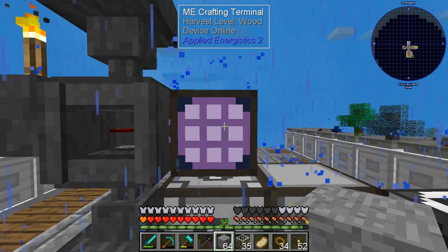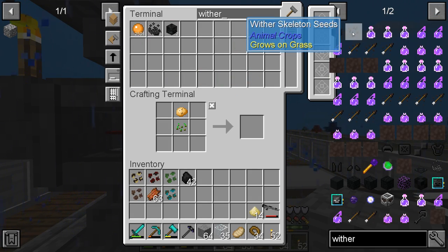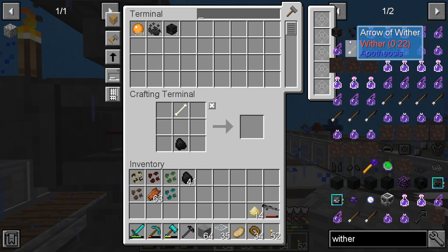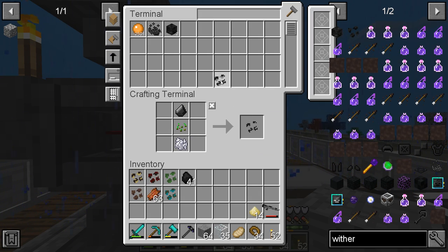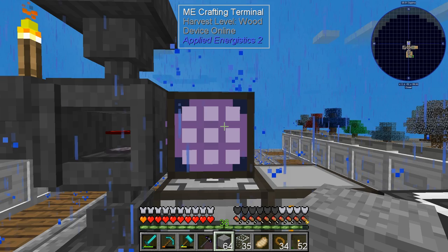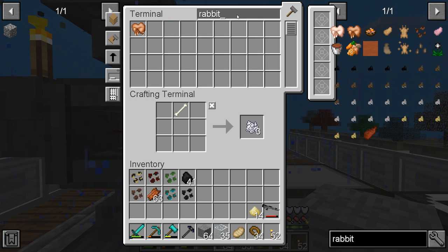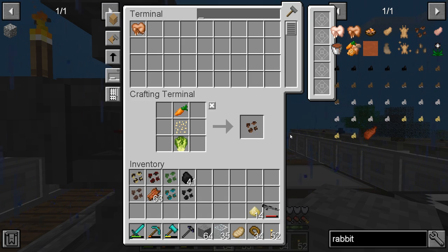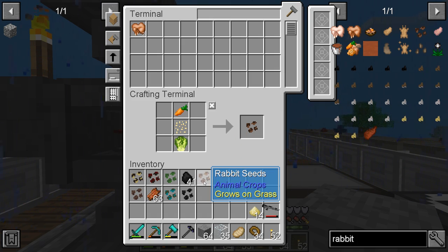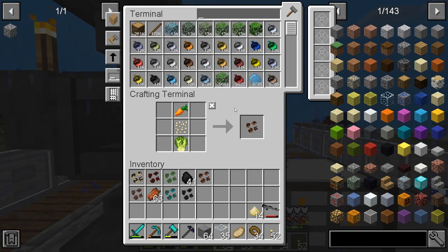We still need wither skeleton, rabbit, and creeper seeds. Wither skeleton might be hard — but actually it just needs a skeleton seed. Rabbit seed — this one's for Amy — needs lettuce seeds and carrots. Then creeper seed and we'll have that quest done.